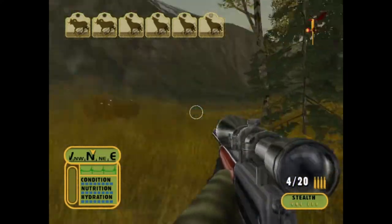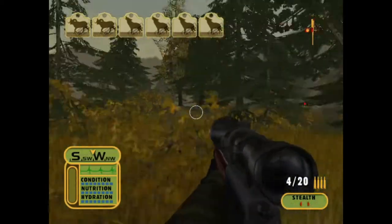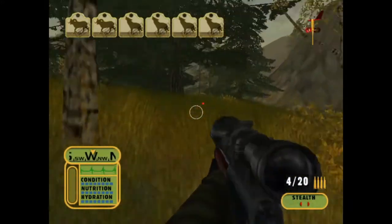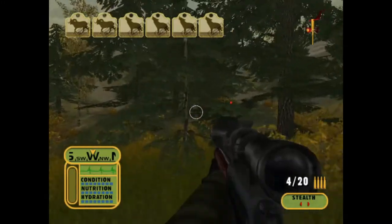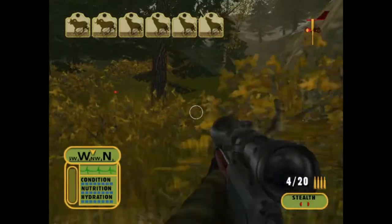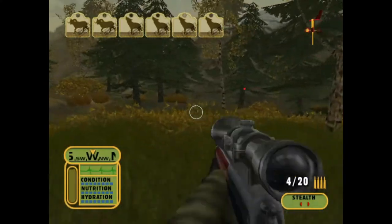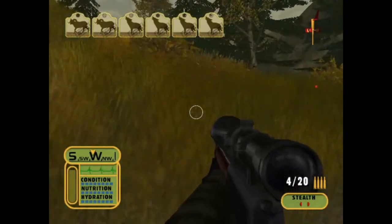We have four wolf tags and two doll sheep tags, but I'm only seeing one red dot on the map. I'm a little confused - I guess we'll do what we can.